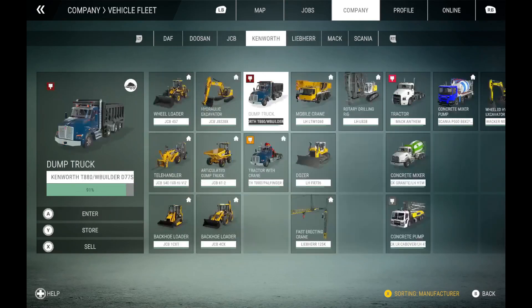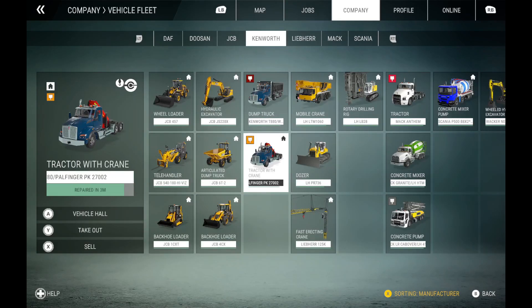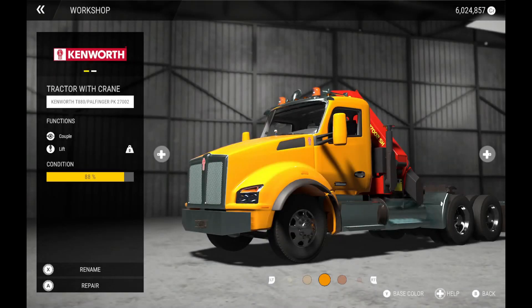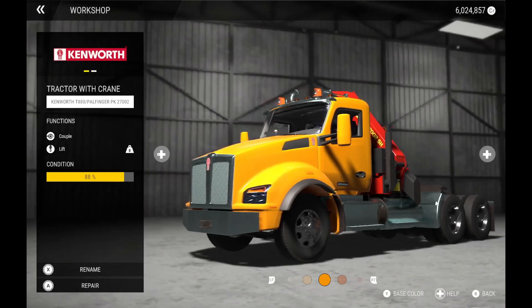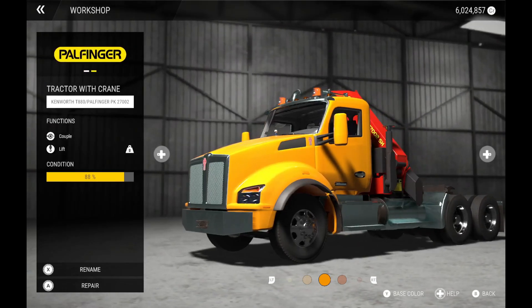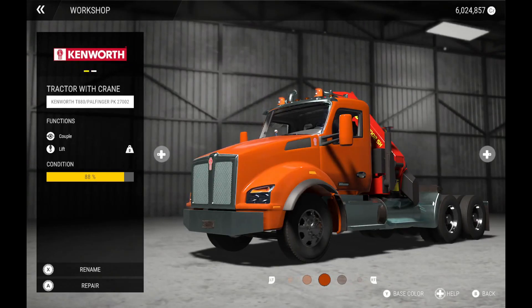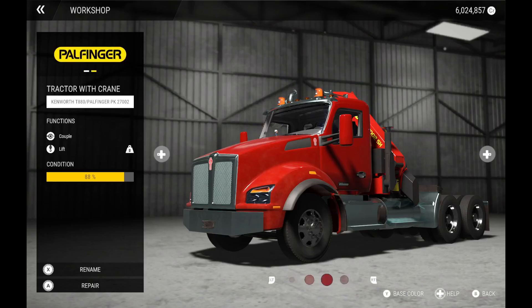You're gonna want to find that truck that you want to change the color of. As you see, it says Vehicle Hall - you'll just enter the Vehicle Hall and it'll bring you here to where you can change the color of your truck or car, whatever you like.